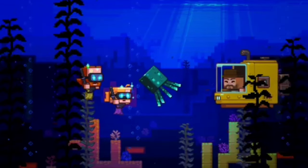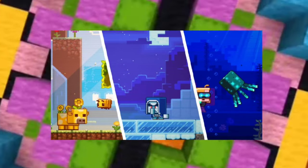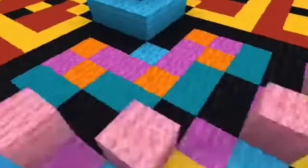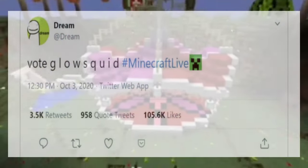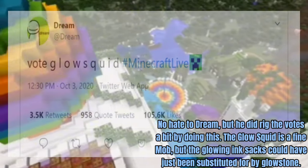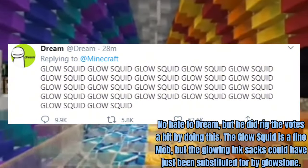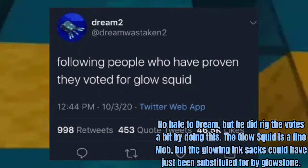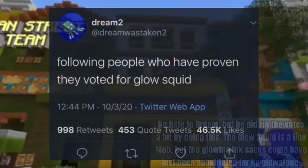After that, it was a mob vote between the glow squid, the ice oliger, and one other thing — it was like a cow with flowers on it. Most of those weren't amazing, but the ice oliger would have been really cool. But this was when the problems began. Dream, one of the famous Minecraft YouTubers, actually convinced people to vote for the glow squid rather than the ice oliger, which would have been really cool. He ended up persuading the votes, and that caused the glow squid to be voted into the game while the ice oliger and that flower cow still cease to be in Minecraft.